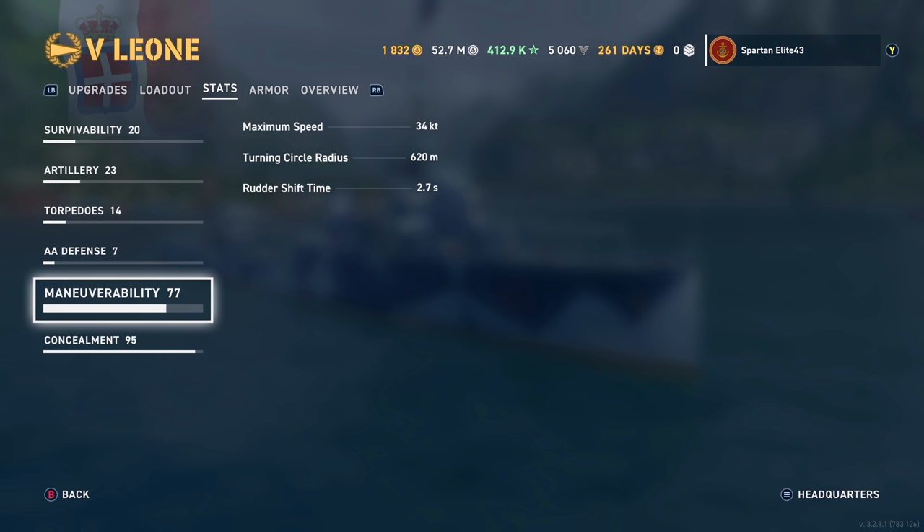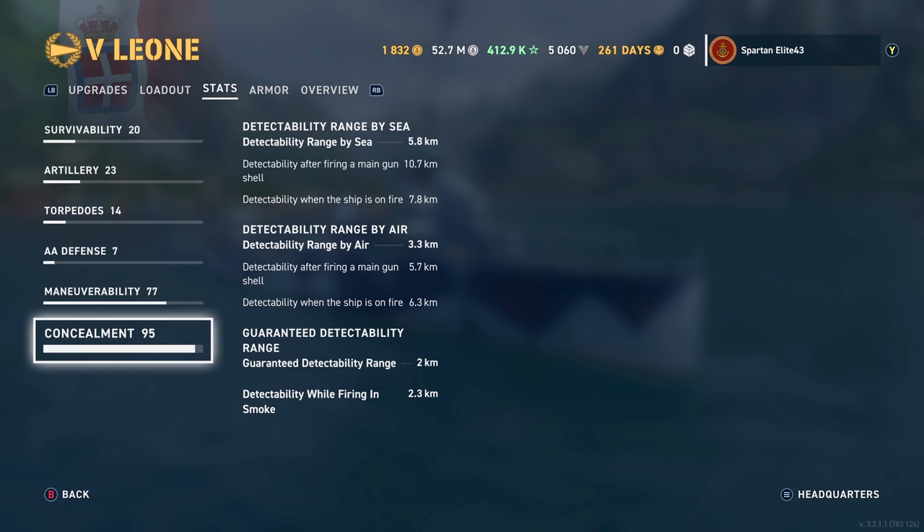Maneuverability is 34 knots, which is slow for a destroyer. Turning circle is 620 meters — doesn't sound great but it's actually pretty good. Rudder shift time is just 2.7 seconds with this build. It is very, very agile, and it comes in handy when you're being harassed by a carrier — foreshadowing, maybe. Concealment is 5.8 with our build, which is not good, but it was like 6.3, so getting it down to 5.8, I'll take it.